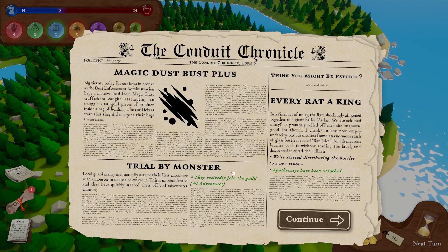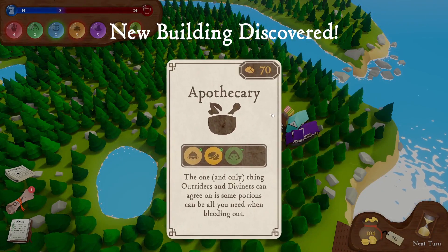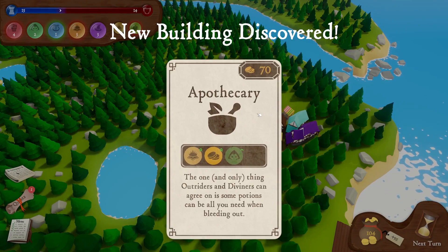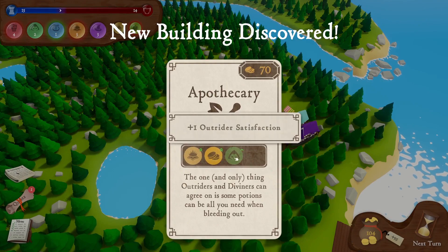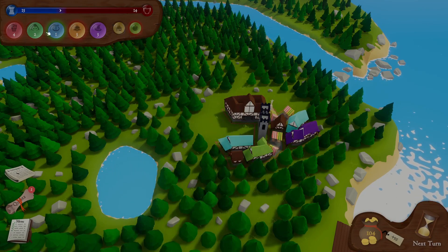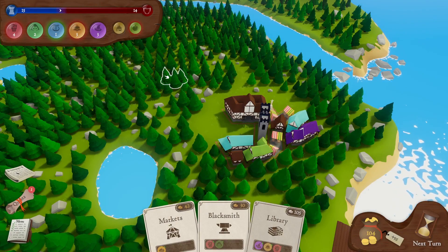We now have a new card — the apothecary — and also a new adventurer. The one and only thing outriders and diviners can agree on is some potions — can be all you need when bleeding out. That's actually a very good card. And also, we've finally got a defence higher than the threat level, so that bar is going to go to the right, finally.